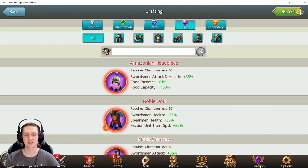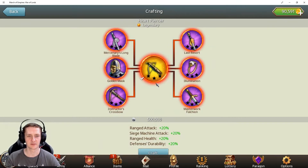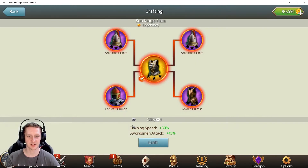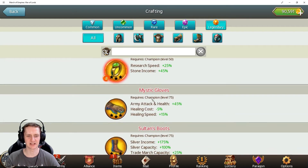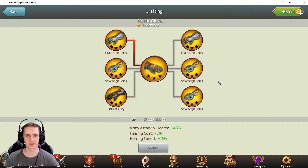I went from common to uncommon and higher, step by step. Sometimes you need a few legendaries just to craft another legendary. There are situations where you need a mix — some legendary gear requires lots of other legendary pieces just to craft it, and the cost is unbelievable — 250 million coins.